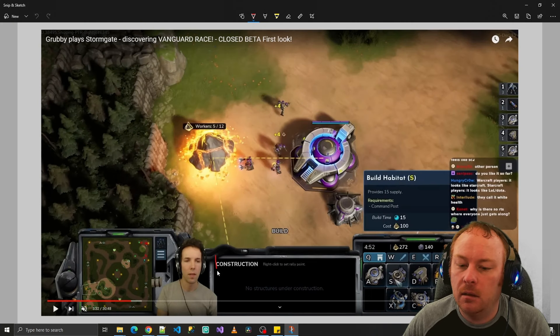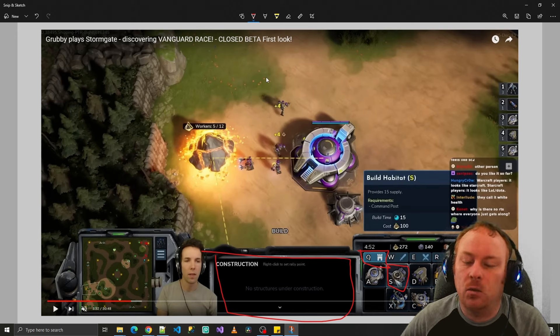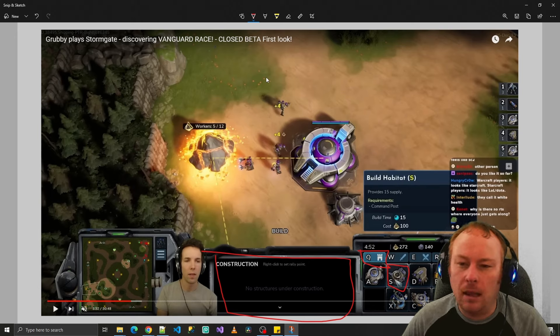Here's an example where he's using it. He has nothing selected, just picks the build button and chooses a habitat — basically a house — without first picking a worker. Once he picks where to place the building, the closest worker will automatically walk forward, build it, and then go back to what they were previously doing. I like this because RTS games are very complicated and require high actions per minute, and this simplifies things for new players.